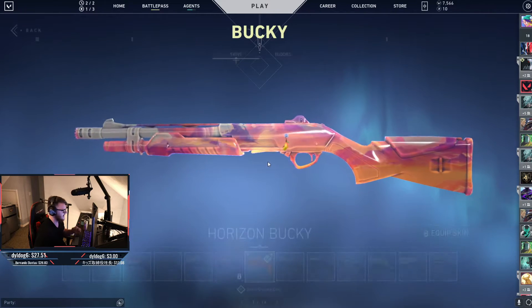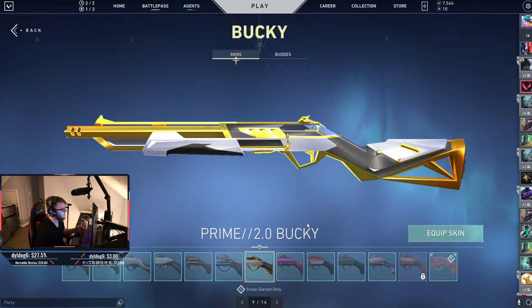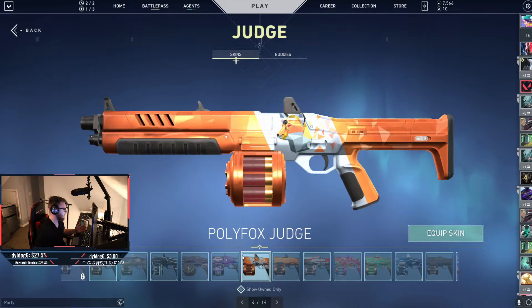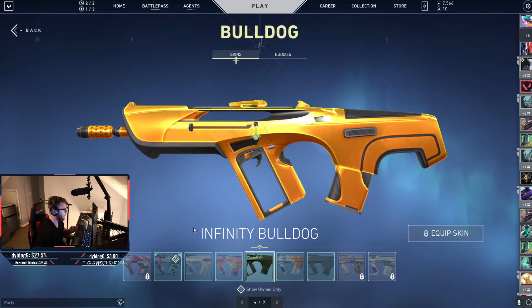I think Horizon looks kind of nice — it's got some purple in there. There's really nothing for the Bucky unless you want to go with Prime because it has that yellow in it. For the Judge, I went with the Outpost. You could go with Prism or Polyfox if you're looking for that kind of yellow. The default Glitch Pop looks really nice. The Infinity Bulldog could also work well — it has a second variant that is all yellow, just like Surge.